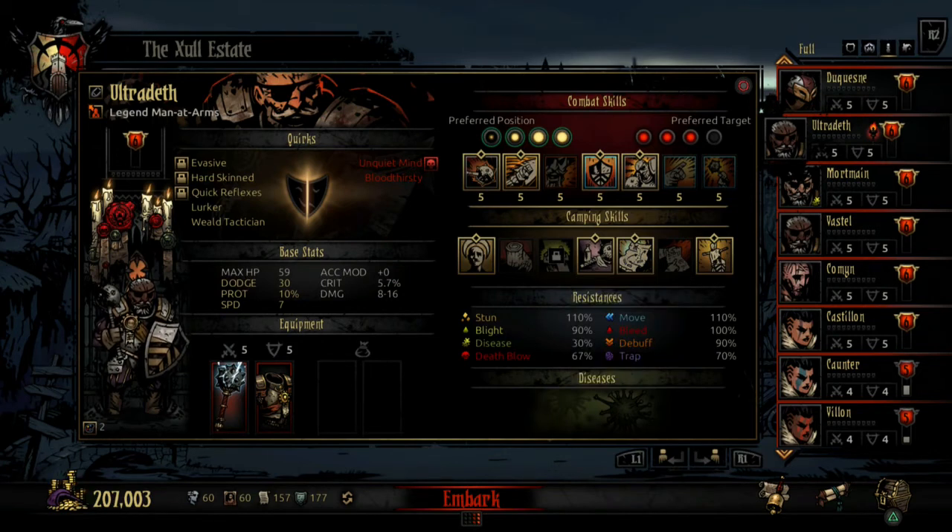He's good with resistances as well. He has high stun, high move, high bleed, and decent debuff resist, which is good for offense. He does have low disease resistance, so he'll get diseased a lot — I've removed so many diseases from this guy.